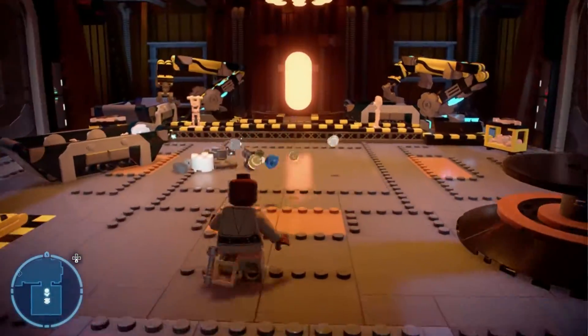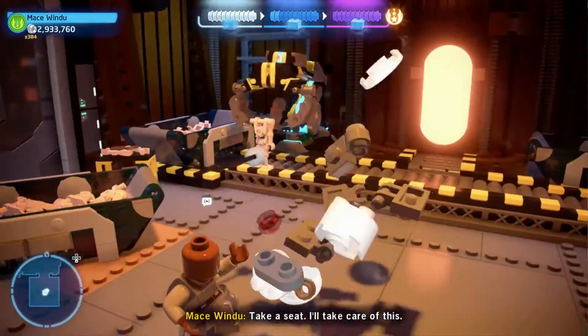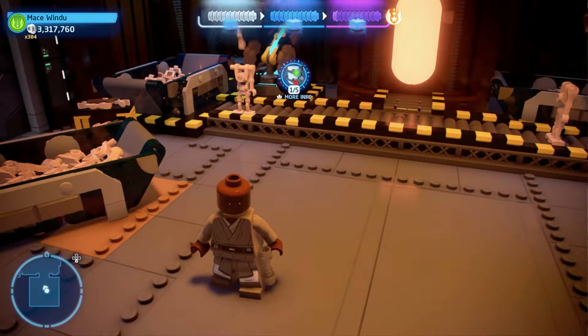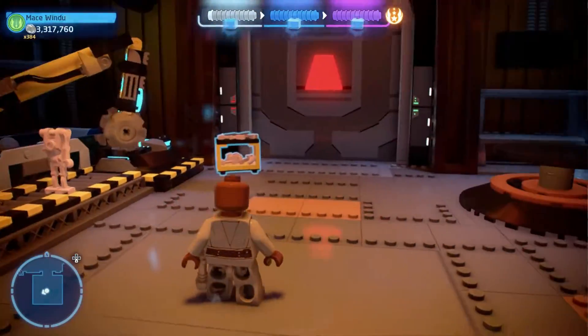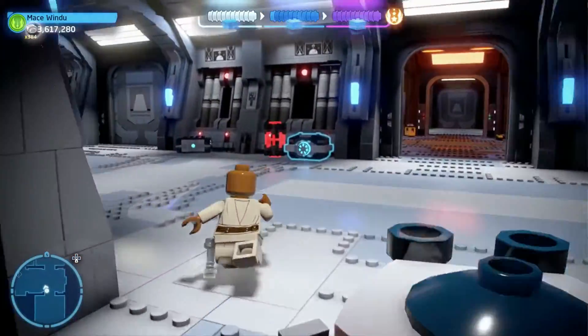In the opposite room where you've just defeated the droids, you can destroy some debris and build your first mini kit.